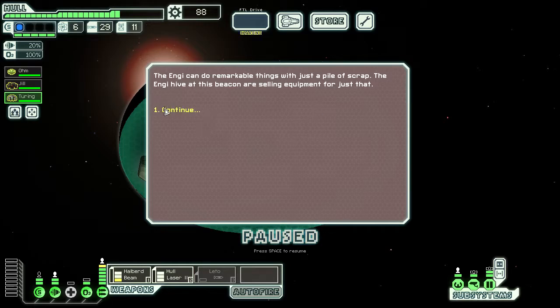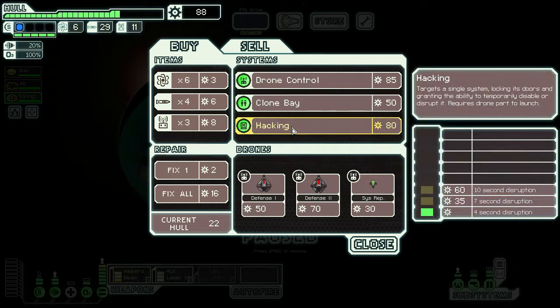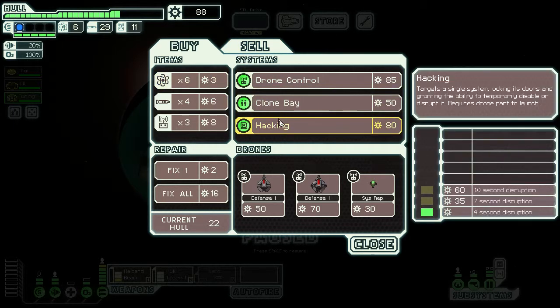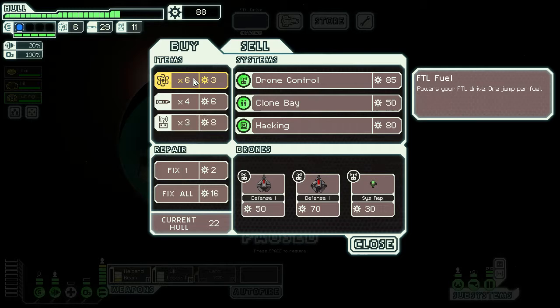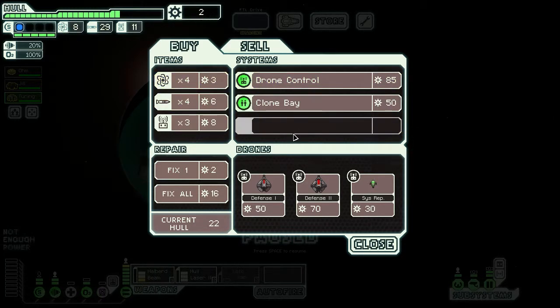The NG can do remarkable things with just a pile of scrap. There's that hacking again. I'll sell the Leto maybe and then buy even more fuel? No, I don't think we need that. Hacking and two fuel, and then make it to the next store and buy more fuel.